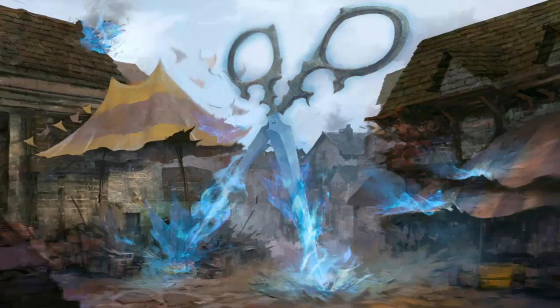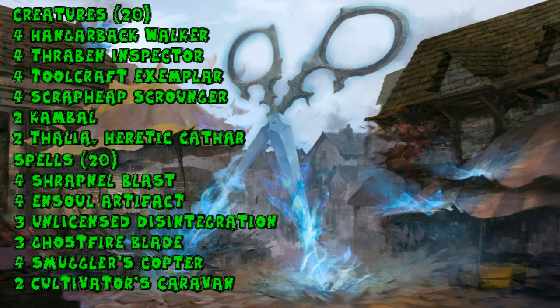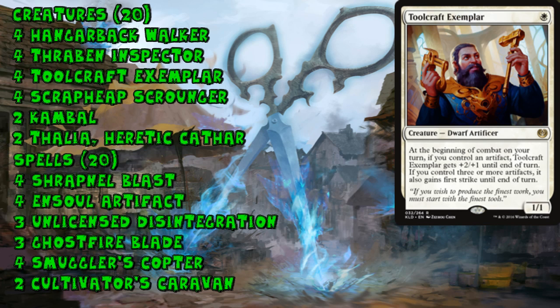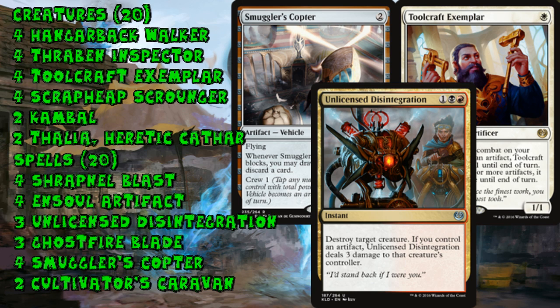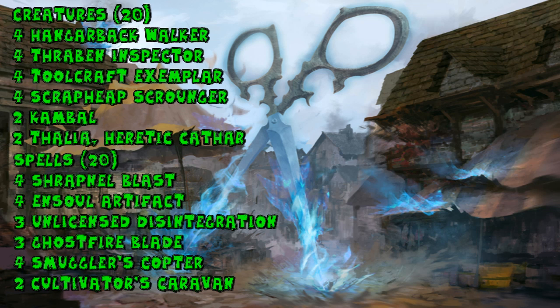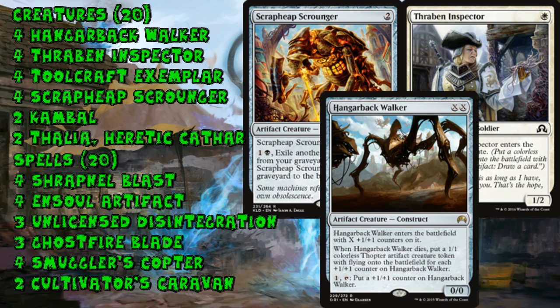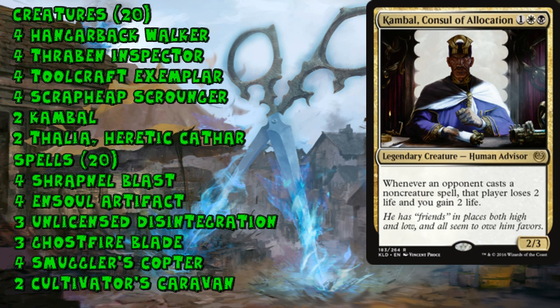The last deck — the one I'd personally sleeve up for a Frontier tournament — is InSoul, now in four colors. It's not just a copy of the Blue-Red InSoul deck from Theros-Nyx Standard; it's picked up a lot of pieces and now takes the form of a four-color aggro deck. It still plays Ensoul Artifact, Shrapnel Blast, and Ghostfire Blade, but also now plays Toolcraft Exemplar, Smuggler's Copter, and Unlicensed Disintegration, as well as cards that are great with Shrapnel Blast like Thraben Inspector, Scrapheap Scrounger, and Hangarback Walker. One of the weirdest choices is the two-of Kambal.